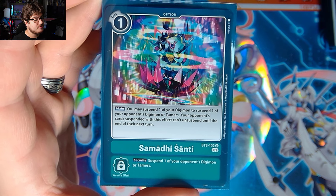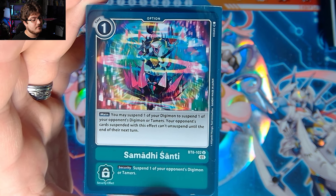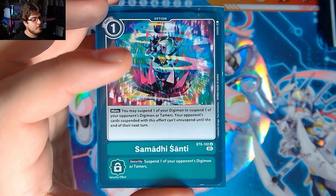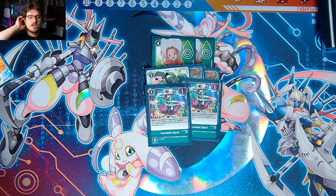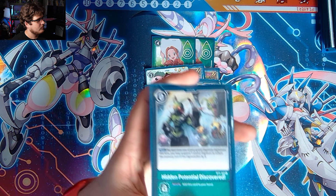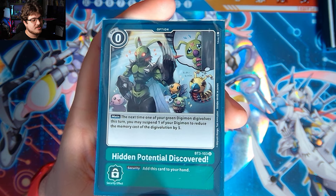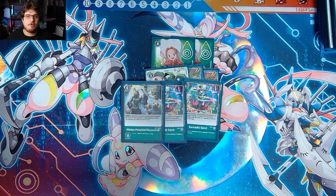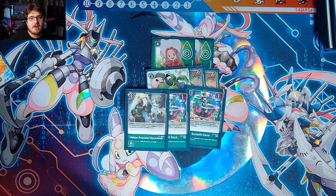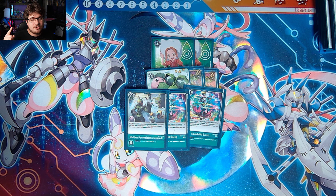We also play Sistermon Ciel: you may suspend one of your digimon to suspend one of your opponent's digimon or tamer — your opponent's cards unsuspended with this effect cannot unsuspend until the end of your next turn. Security effect: suspend one of your opponent's digimon or tamer. Well-timed, it can lock down Crossheart decks and similar. Finally, one Hidden Potential Discovered: this lets you basically free digivolve your digimon since all your costs involve suspending anyway, flooding your board and getting a free mega. I think this list is pretty solid. Let me know down in the comments what you think, stay safe, stay healthy, and I'll catch you next video — peace.